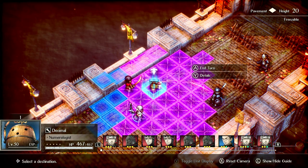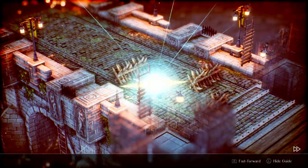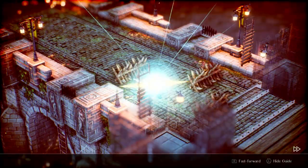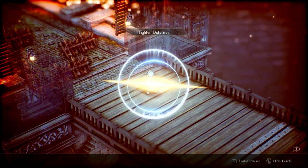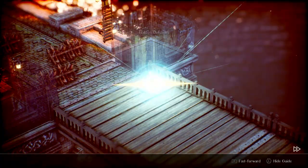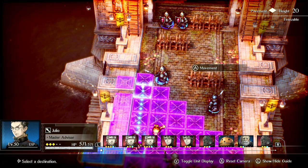Just like with most conditions, the chance for it to occur decreases if a target is a higher level than you, and it increases if it's a lower level than you. So that's something to keep in mind. If something's higher level than you for Archibald, it'll drop to like 40% and sometimes even like 30% chance to trigger.